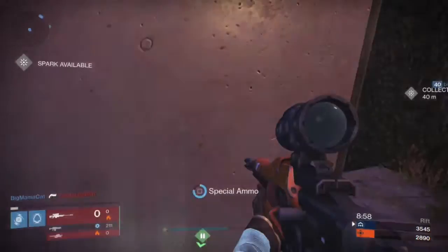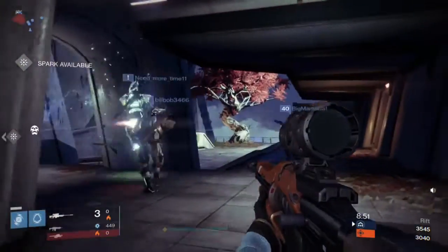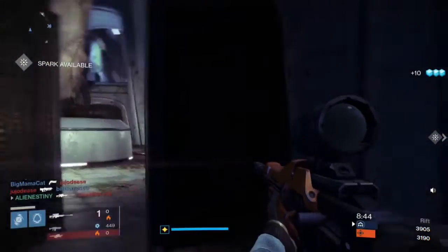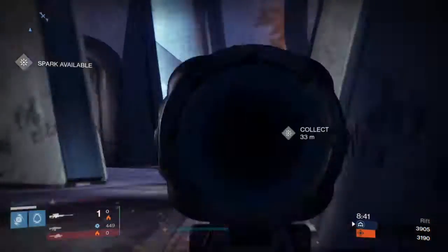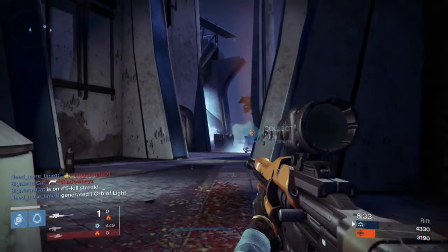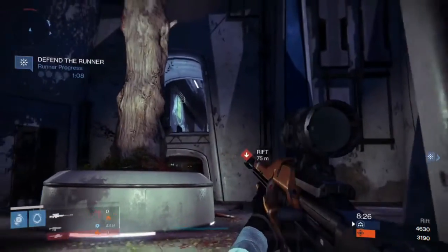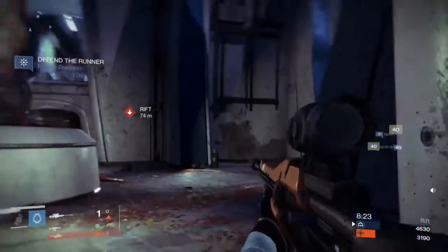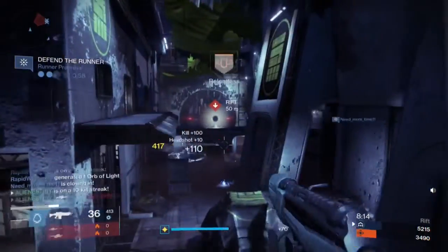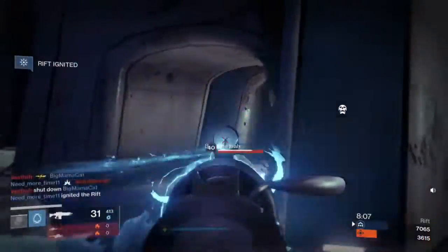Step up. The fuel goes down. Step up. Step up. Defend your runner. Your runner is advancing. Skill is his own weapon — you wield it well. Enemy Rift — ignite it.